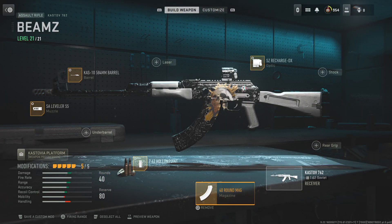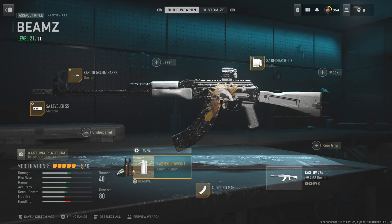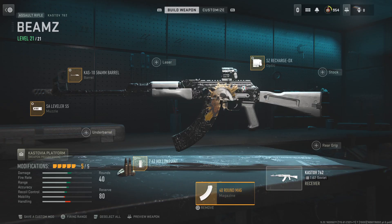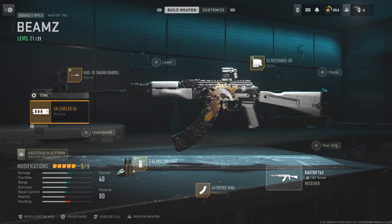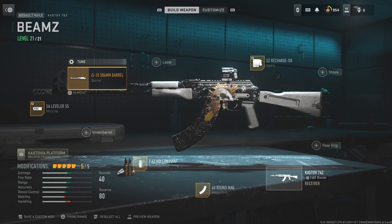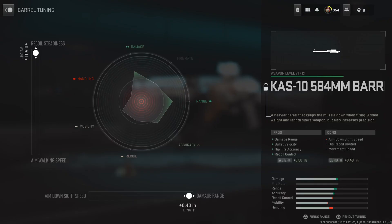Here are the attachments for the Castoff. We have the Fortran Mag, 7.62 holopoint with this tuning. Then we've got the SA Leveler 55 on the muzzle, all the way to recoil stabilisation and all the way to recoil control. Then we have the Cast10 584mm barrel, all the way to recoil steadiness and all the way to damage range.